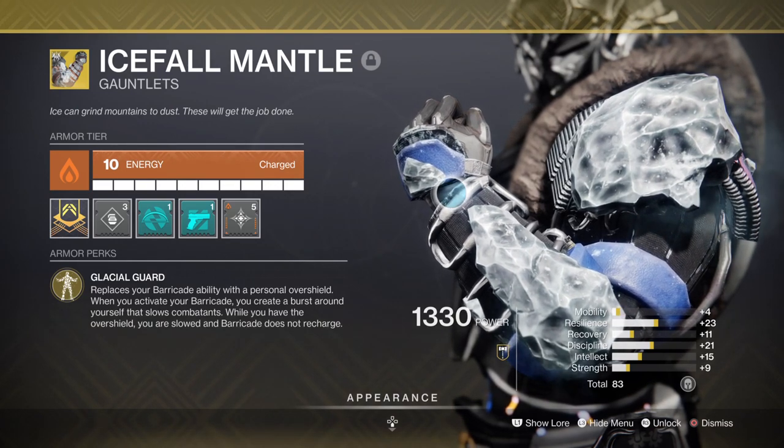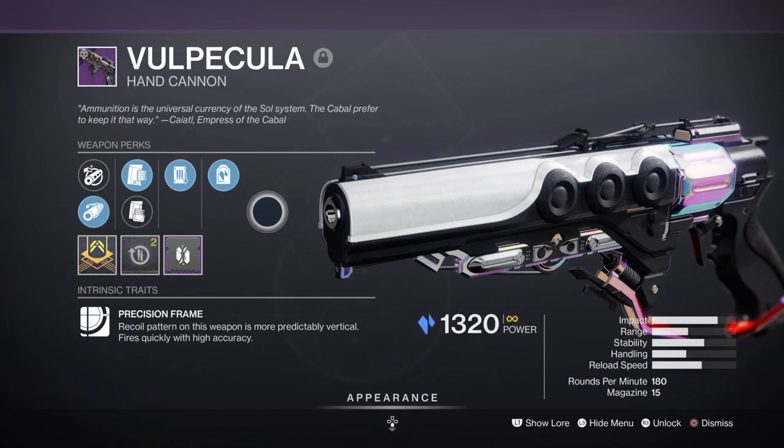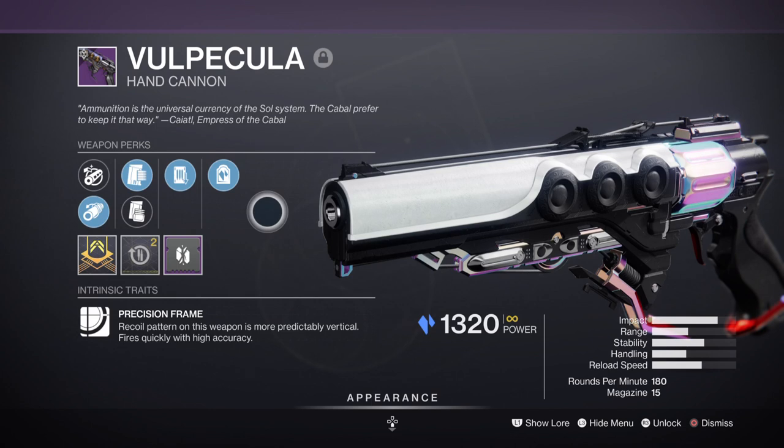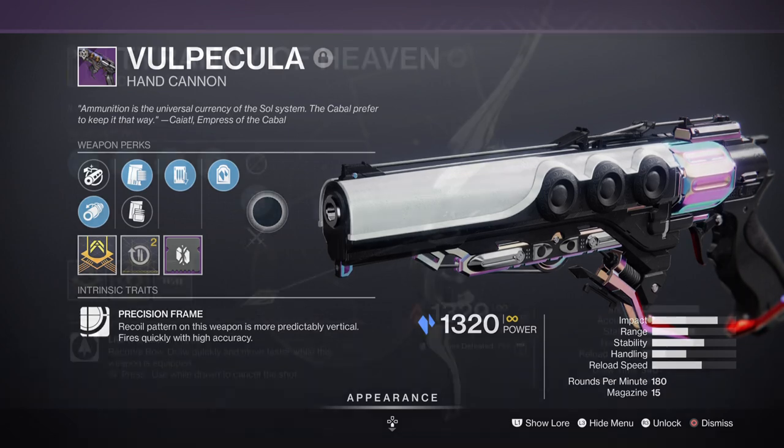Now let's look at the weaponry as that should accompany the build itself. We have the Rôle Pakula hand cannon with Shoot to Loot and Headstone, which will help push stasis to be more valuable wherever you go. The hand cannon is good for its high precision damage so you can use it to take out minor and major combatants quicker, compared to the Iron Banner version which has less range and damage but fires a bit faster. However both are as viable as each other and have served me well with the following build.